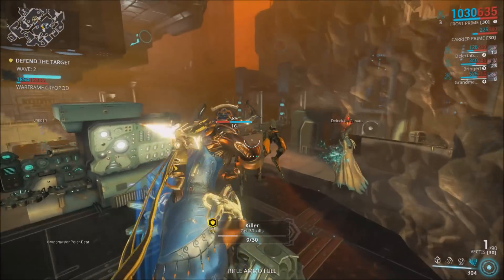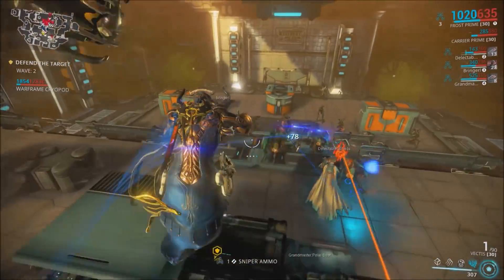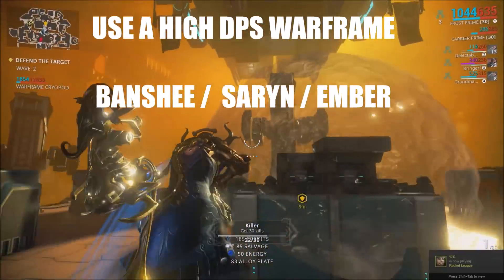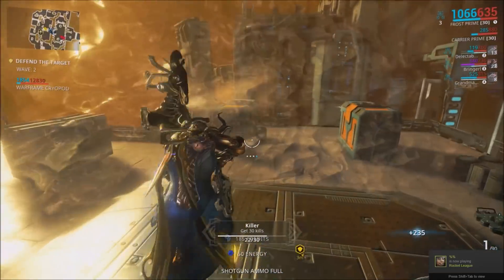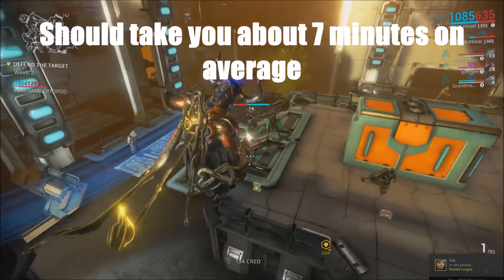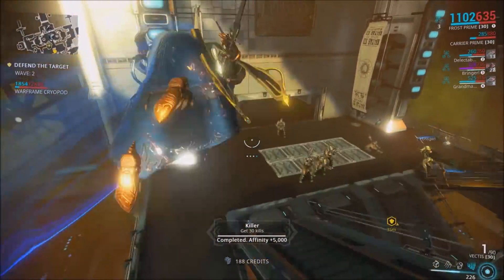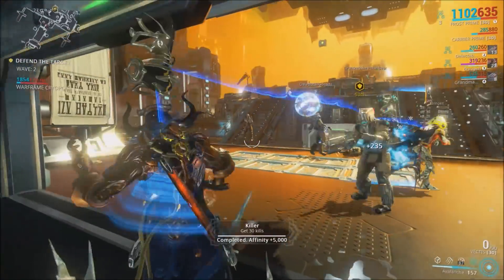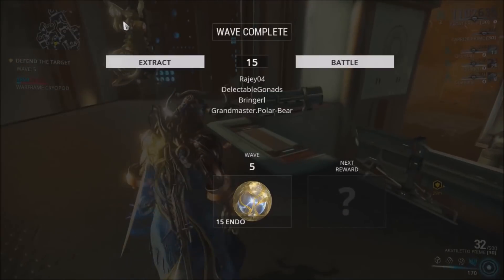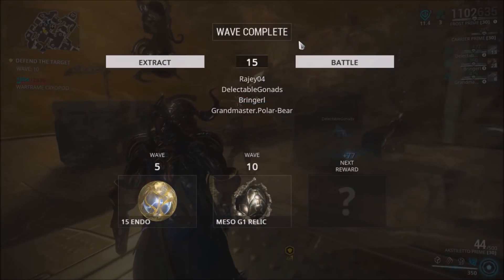Which Warframes should you be using? I would recommend using a high DPS Warframe — something like Banshee, Saryn, or Ember. Any of these will get the 10 waves done in about five to seven minutes on average, and the best part is the rest of your team probably won't have to do anything. Most of the time you should be getting two Meso relics across 10 waves.